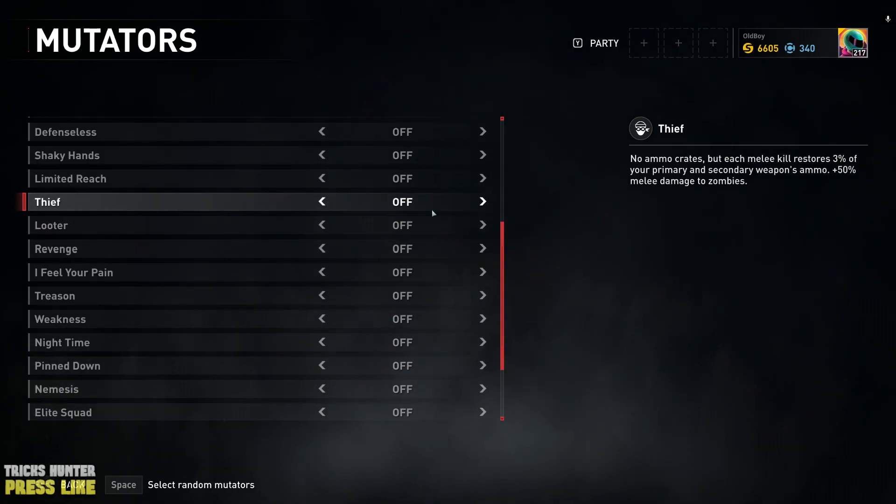If you activate that last one I showed you, then I also recommend you to activate the Ziv Mutator. In this way, you will have no ammo crates, but each melee kill restores 3 percent of your primary and secondary weapons ammo.